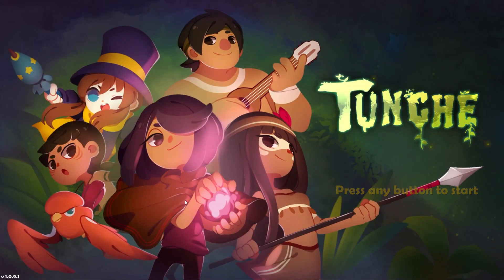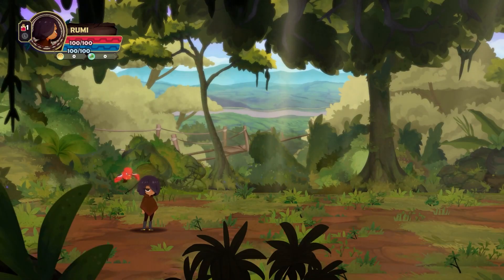Hello, I'm Tony and today we're venturing into the Amazon rainforest courtesy of Prime Gaming, who are giving away the rogue-lite game Tunchi until the 29th of March 2023.